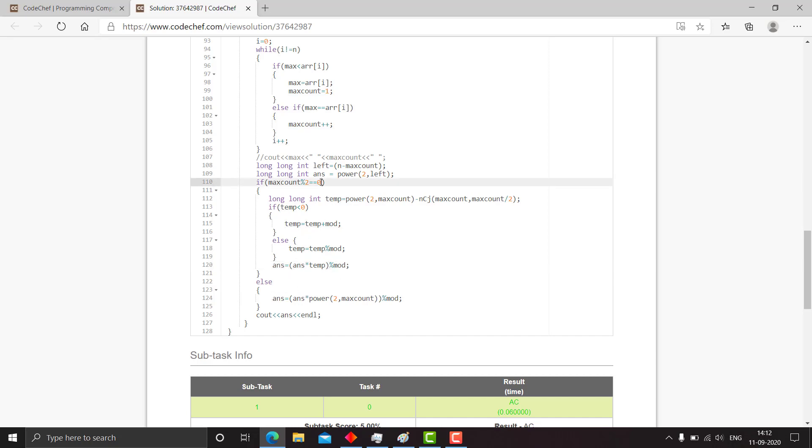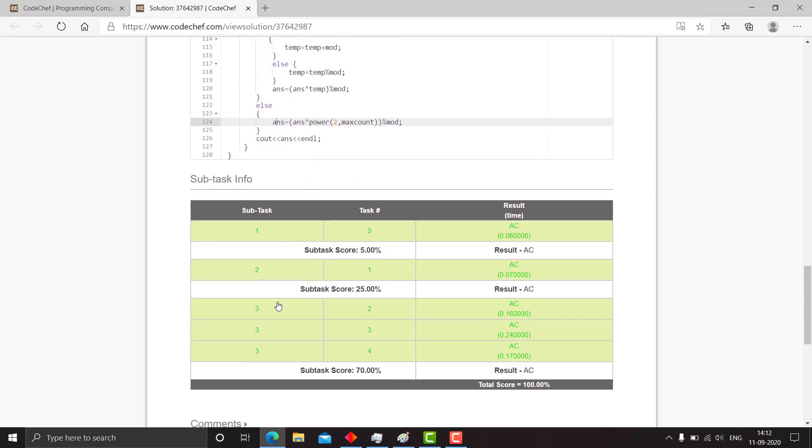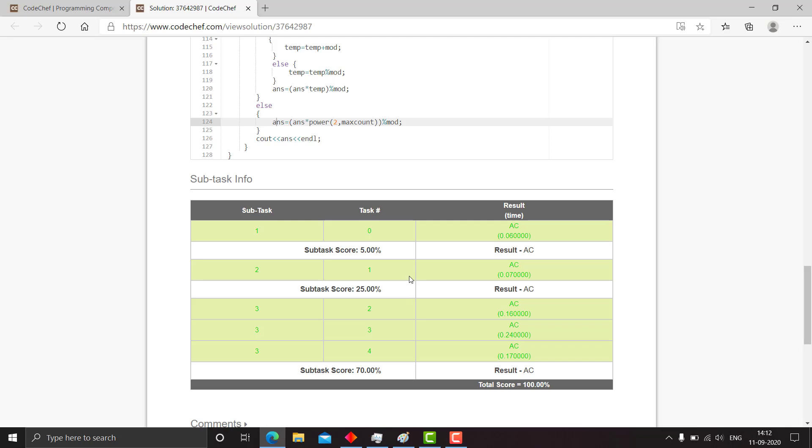Otherwise, if max count is odd, we can distribute the max values and non-max values in any order we want, so the answer is 2^left multiplied by 2^maxCount. We take a mod and print the result. As you can see, it passes all the test cases successfully.